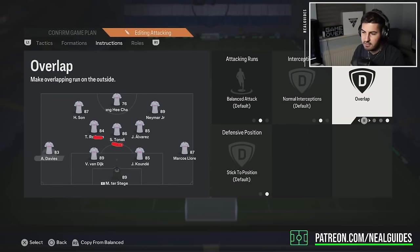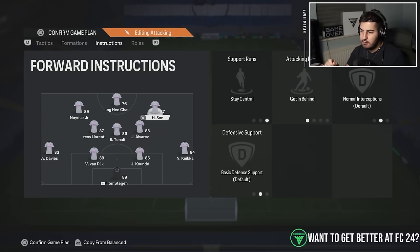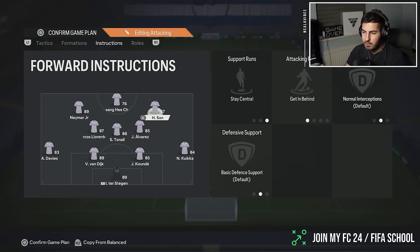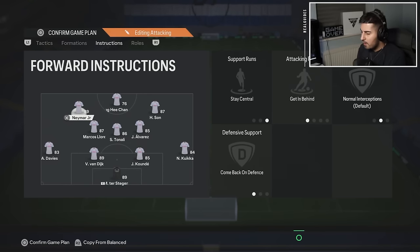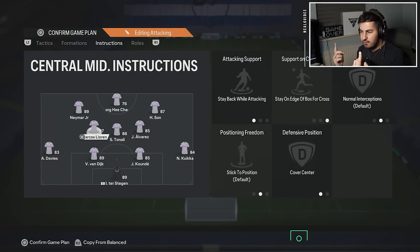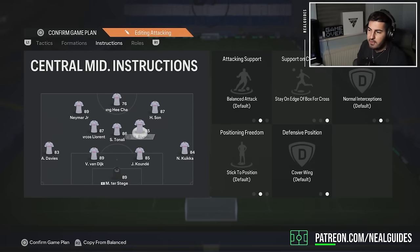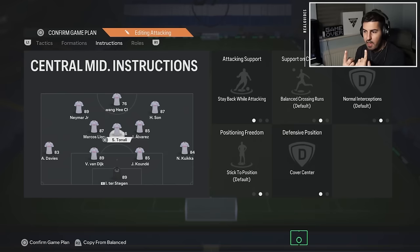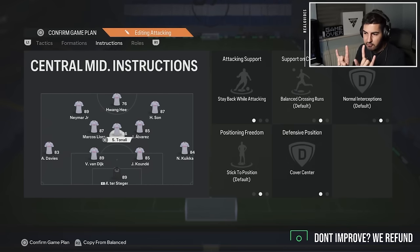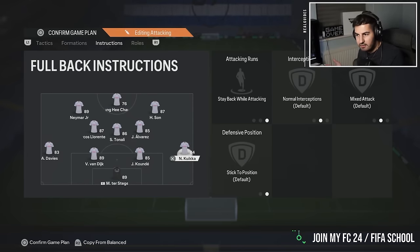When attacking you'll be in a 4-3-2-1 with the left back creating runs down the wing for width and chances. The center mids are in those positions but with some changes. Striker on stay central get it behind, Son as second striker on stay central get it behind. Neymar makes the left mid — stay central get it behind but comes back to form the left mid when defending in a 4-4-2. I put Neymar there because he links well with Davies. Lorente and Tonali are the center mids in the 4-4-2, Alvarez makes the right mid on cover wing. That's how you get four players in the middle. Davies is on overlap, and Kika is on right back as a step-out-while-attacking player.